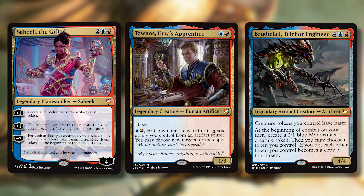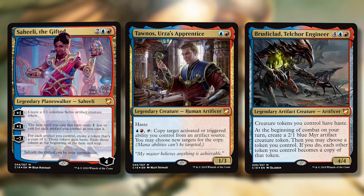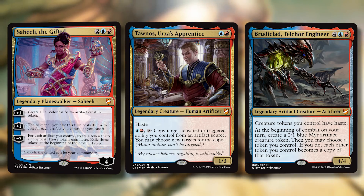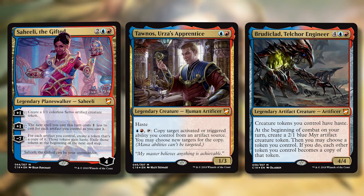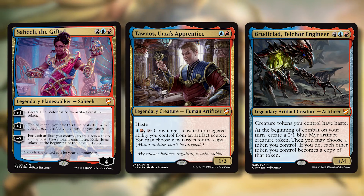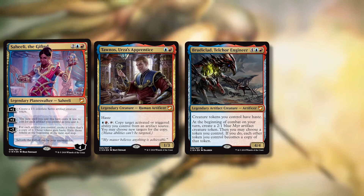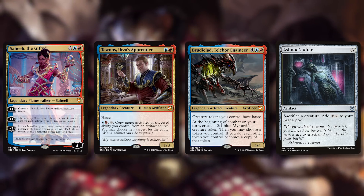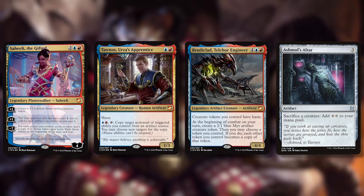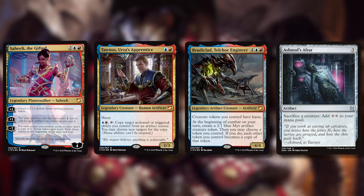The deck has 33 artifacts plus six cards that make artifacts — 39 artifacts de facto. But Saheeli's text box is a bit schizophrenic: she makes servo tokens, but there's no way to take advantage of pumping a bunch of tokens except for Brudiclad. You can't cash them in for damage or mana. And her second ability — get a bunch of artifacts out to cast something big — isn't well-supported in the deck.